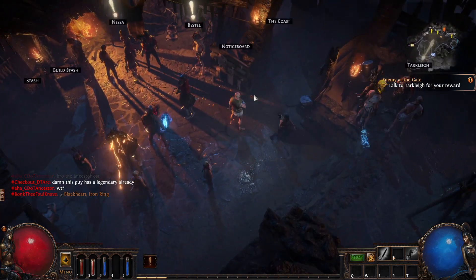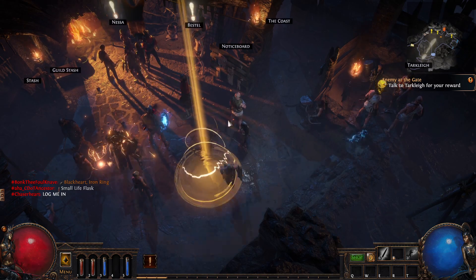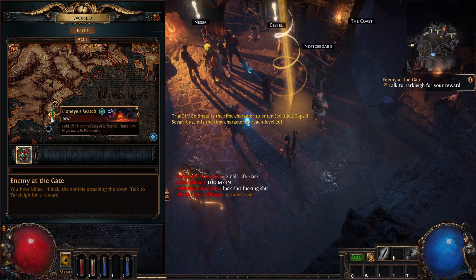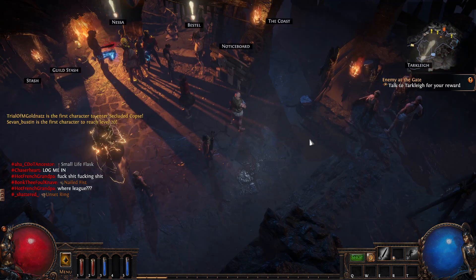I'm going to quickly show you where to find Tarclay for the quest Enemy at the Gate. This is right after you defeat Hillock. You can open up your map and we can see it on the left side here. We can see we're in Lion's Eye Watch — this is our first town in the game.